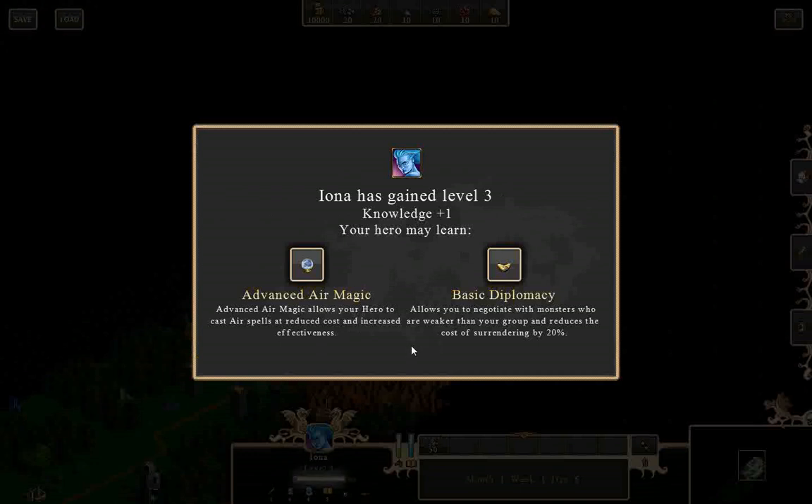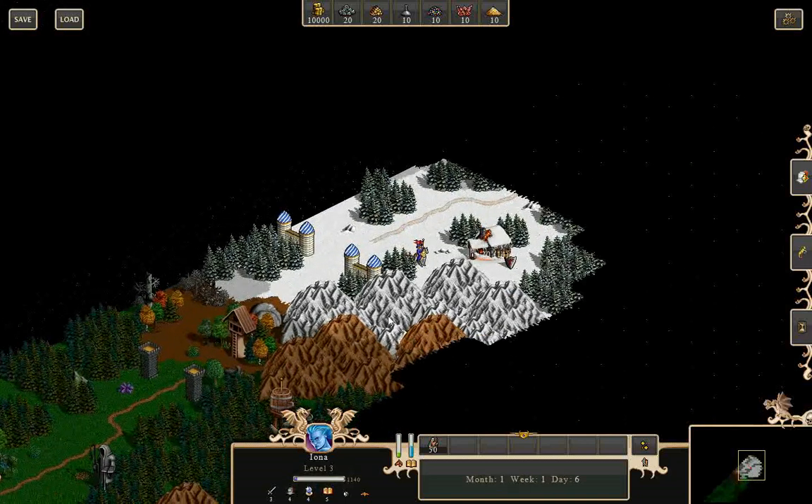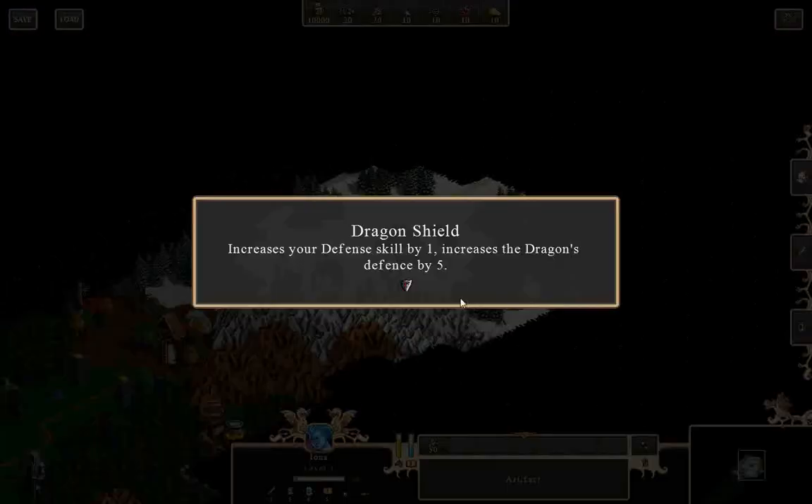Just keep taking experience. Let's do advanced air magic. To the forge — you approach it, walk inside, the blacksmith says he can repair your armor, plus one. Let's also pick up the shield, which gives me a defense skill increase of one, and dragon's defense by five. Interesting.